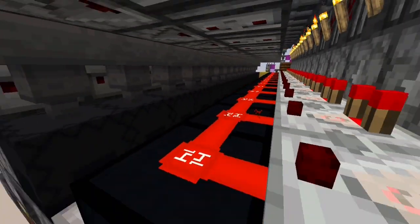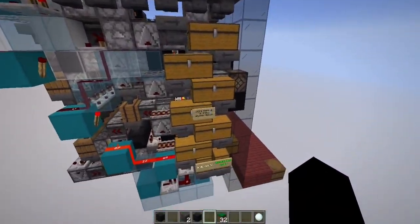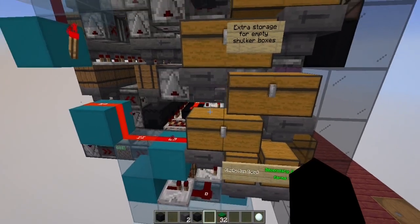A system like this is obviously going to require a lot of shulker boxes for storage, which is why I also included this storage on the side here. If we open the chests, you can see that we have a bunch of shulker boxes stored.